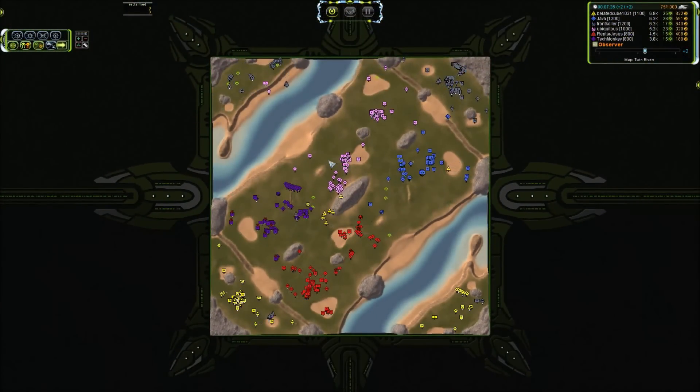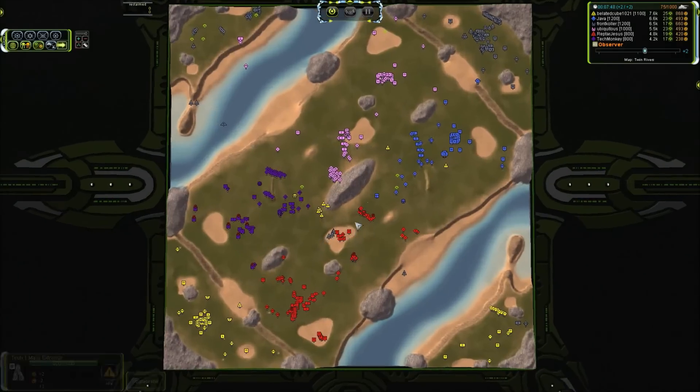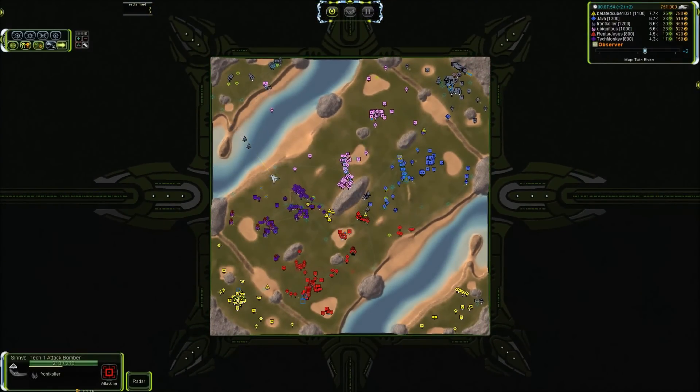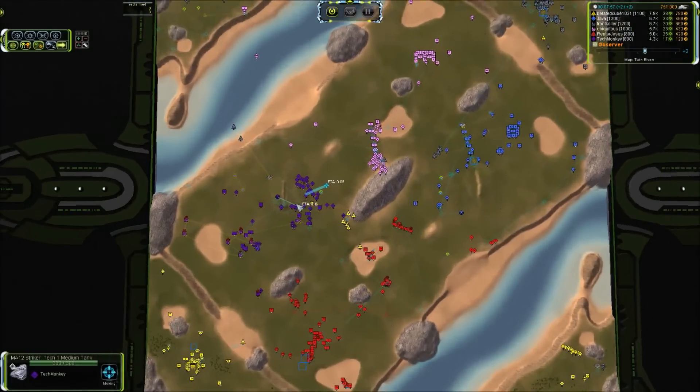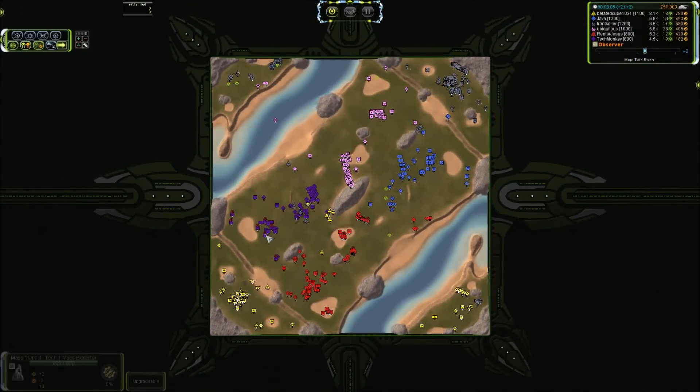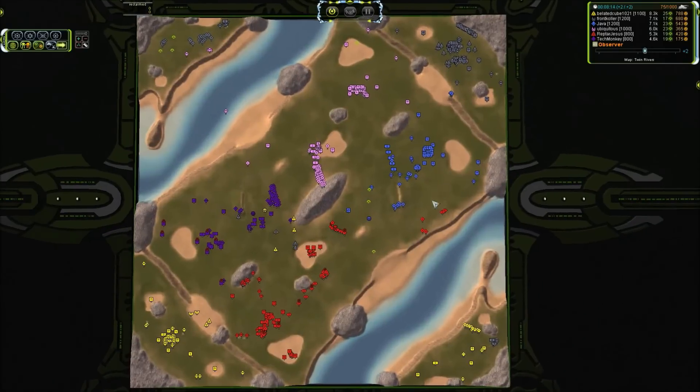I can laugh in good humor because Bladed Cube is actually the one who sent me the strategic facepalm — so if I laugh at him it's okay, he called it upon himself. That Tech 1 bomber is still alive; it is going to come all the way across and start laying down some fire. Bladed Cube is the air player and he has not built a single interceptor that I am aware of.